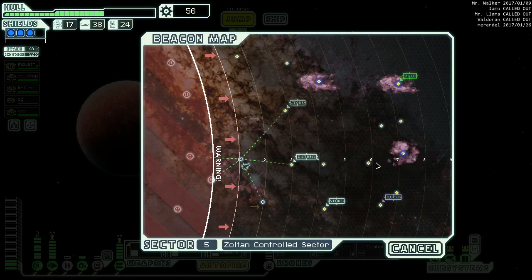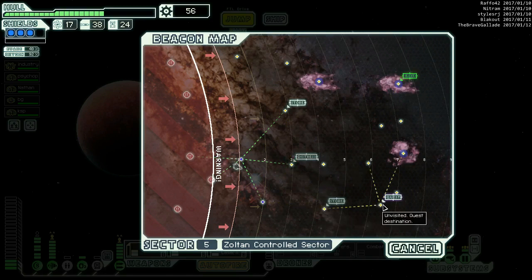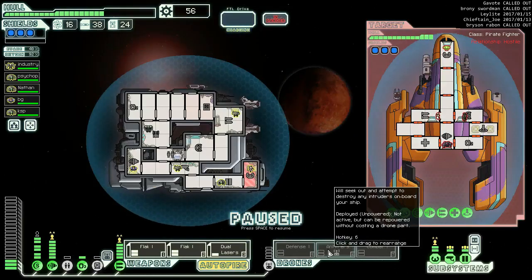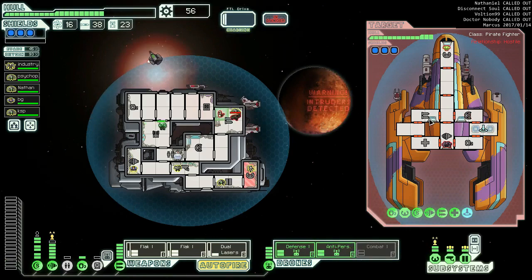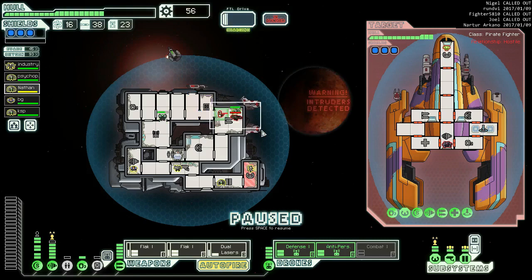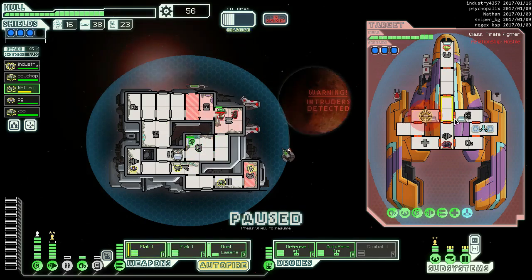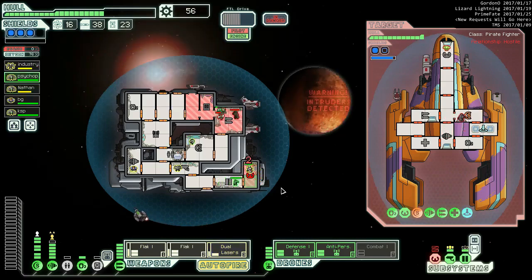We don't want any nebulas - or we want both. We've already said no to those, so we're not going to go to this nebula. One, two, three, four, five, six, seven - over here, down here, and then up there. I just had to figure it out for myself. Obviously we want the defense drone, obviously we want the anti-personnel drone - guess what, we can do both! That's awesome. Then we're gonna send everything - you chill out there for a second and then go to shields. Send everything at their shields.